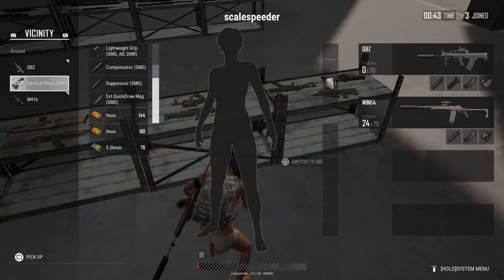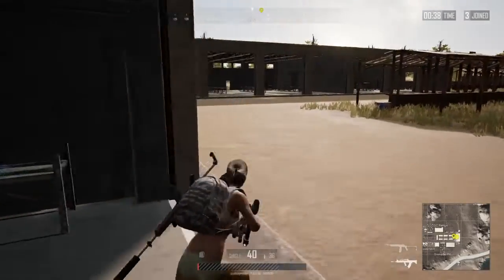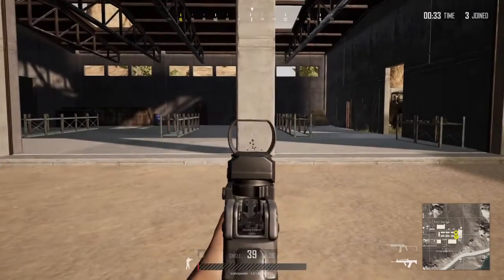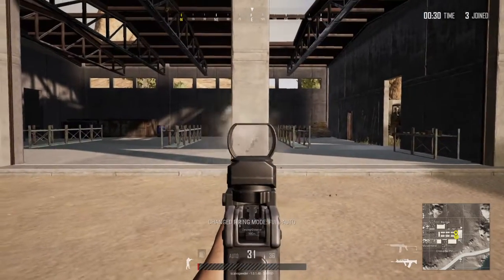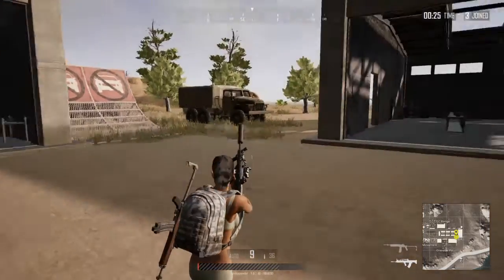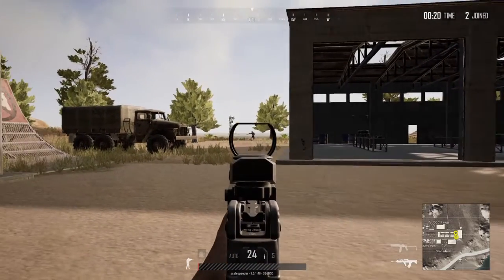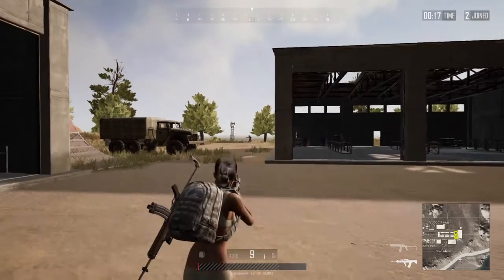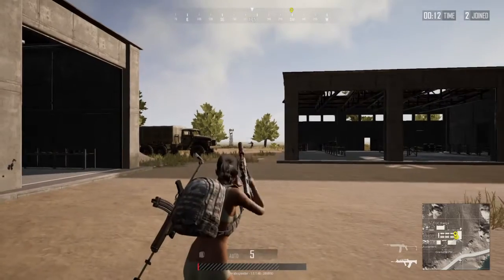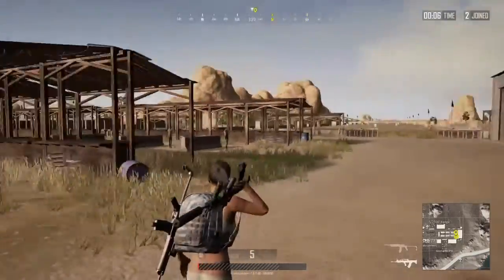Red dot sight, vertical foregrip, extended mag. I like to think the QBZ is like an AK-47 — it has the power of that gun and will rip into people while still being pretty controllable. Let's go full auto — that's pretty good control, even at quite long ranges. You could definitely use that as an alternative to getting your sniper rifle out at short to medium range.